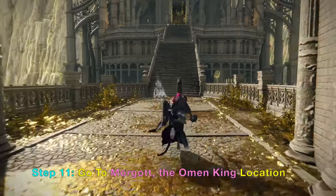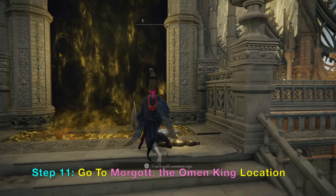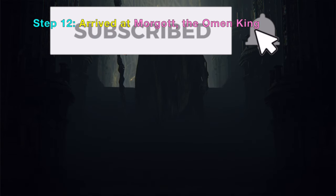Now we want to go to the final destination — Morgott, the Omen King location. We just need to go through this mist and we should be there. Thanks for watching, please give the video a like.